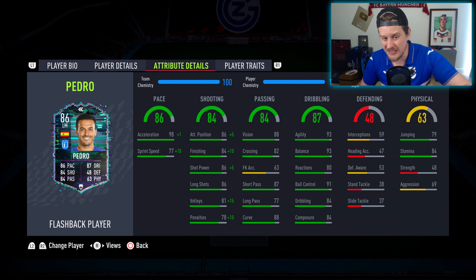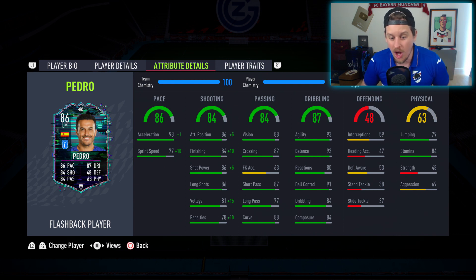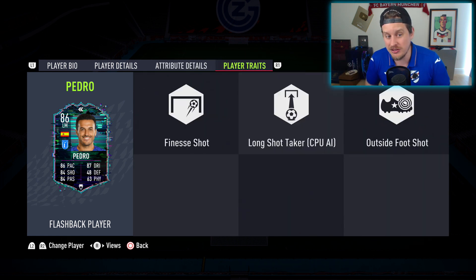With the Hunter chem style, sprint speed goes up to 87. Hunter's a little wasted on him since it only gives a plus one to acceleration. Shooting stats: 86 finishing goes over 90, up to 94, shot power goes up to 91, already has good long shots. The passing stats are interesting — not the best crossing or long passing, but in terms of curve, short passing, and vision it's one of the most elite in the game. Dribbling-wise, ball control and dribbling are key this year.